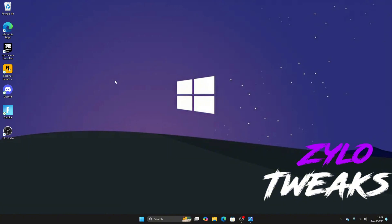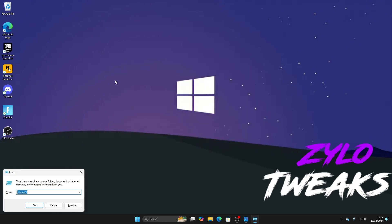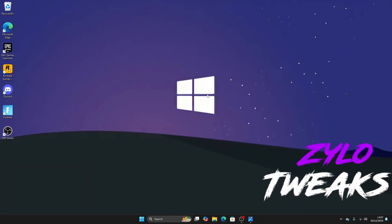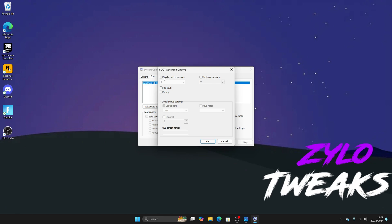Now click Windows and type 'run', open it up, then search 'msconfig'. Once you do that it will load up. Go to Boot, Advanced Options, until you see Number of Processors. Click it and make sure you select how many you have — so if you have 12, select 12.